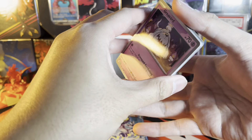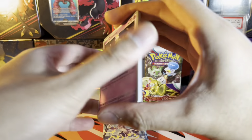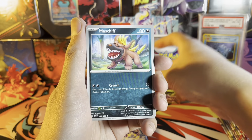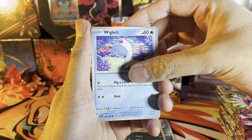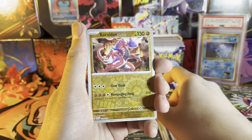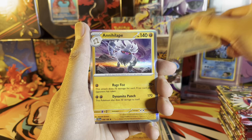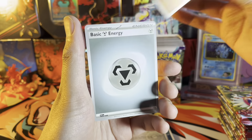I don't think we need to do the pack trick — it's only one card from the back anyway, an energy card. We got Greavard, Maschiff, Pawniard, Wiglett, Pachirisu, Picnic Basket, Oinkologne, Beartic reverse, Koraidon reverse, Energy Search, holo Annihilape, and our energy card Steelix.